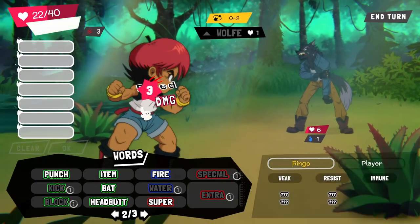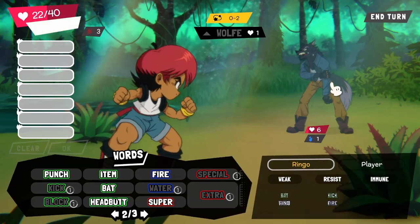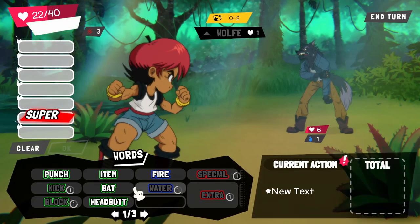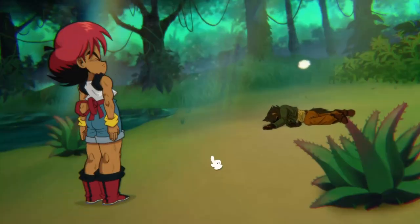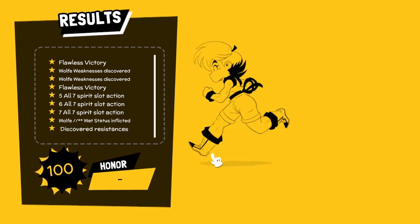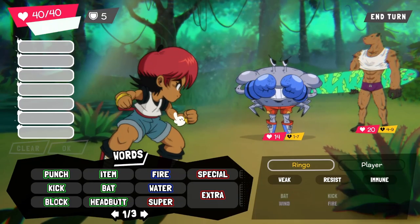He scratched me and caused bleed. So it looks like there's no breakpoint here — I have to end the fight. So I will do a super fire bat with a fast modifier as well, just in case I need to use it again. But I don't. Healing item, money. Another fight — there's two of them again.